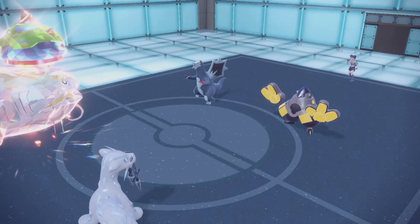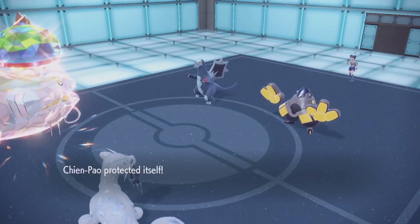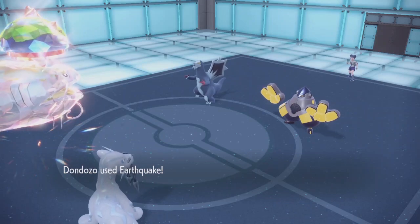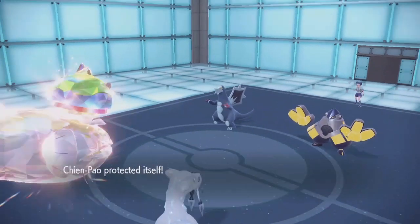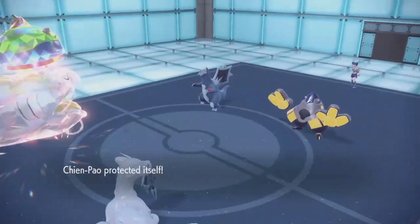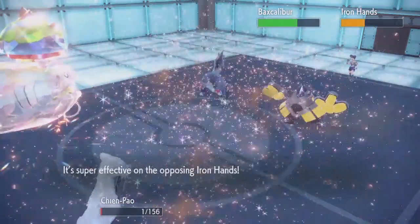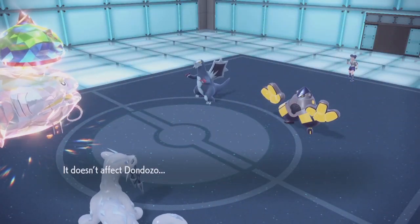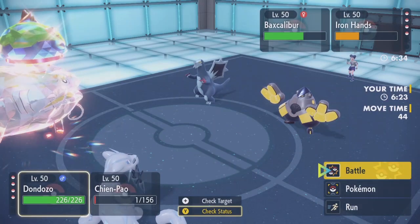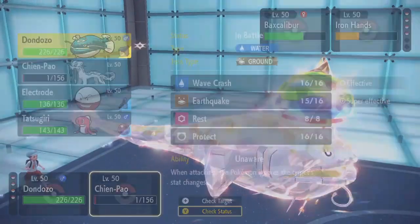He's gonna use volt switch — earthquake! A perfect use. We outspeed Iron Hands, we lowered its speed by one. There's just some great damage here. It didn't do a lot of damage, and you want to know why? Because Tatsugiri is not in our mouth — that's the sole reason why.